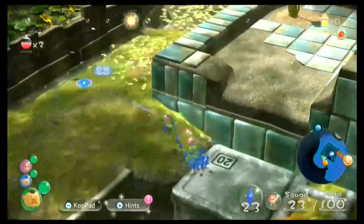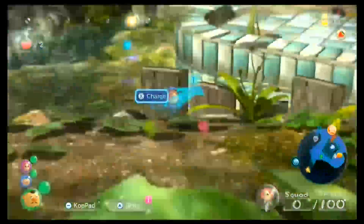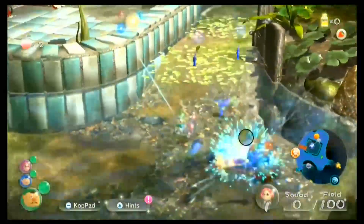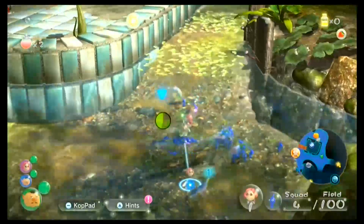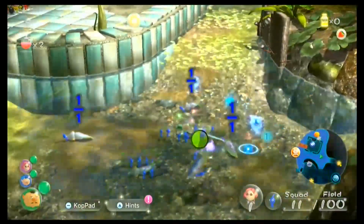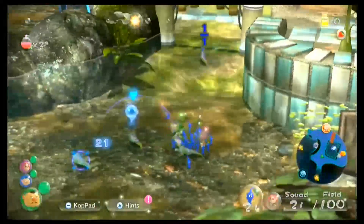Then in Pikmin 3, they're back to being useful because there is a lot of water in every area in the game, so you just need Blue Pikmin for at least something in every area. And not to mention they are way more powerful in Pikmin 3, because they can now swim, which makes them faster when they're in water. So overall, Blue Pikmin are consistently among the best in every game, and sit comfortably in fourth place on the list.